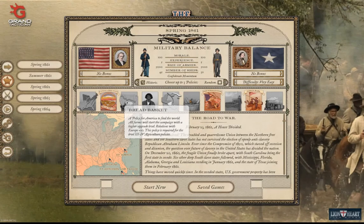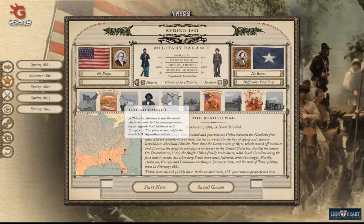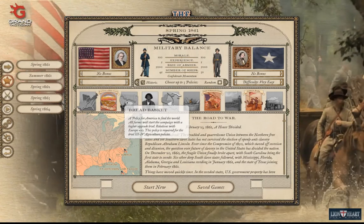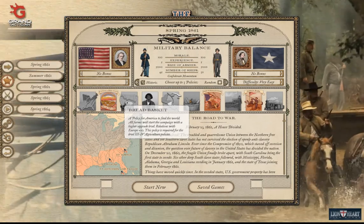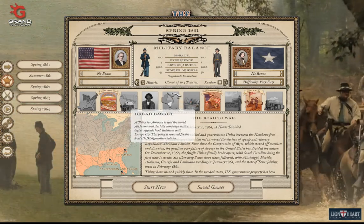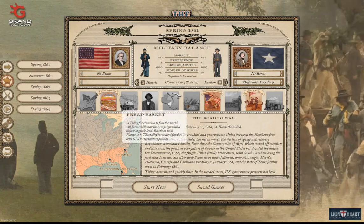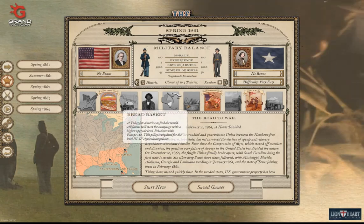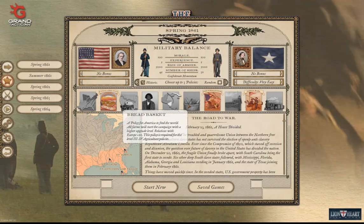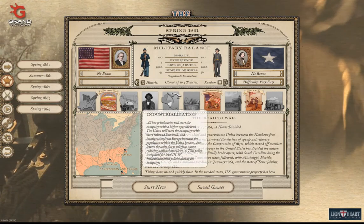Bread Basket: the policy for America to feed the world. All farms will start the campaign with a higher upgrade level, relations with Europe plus 10. This policy is required for level three and four agricultural policies. This sounds like a powerful policy because it does two things — it gives you greater agricultural capacity and helps keep Europe out of the war.